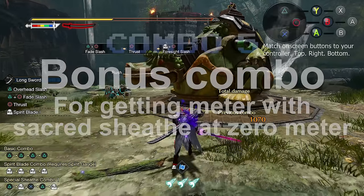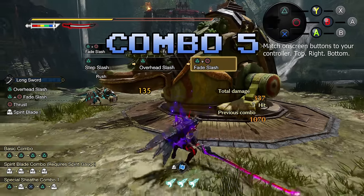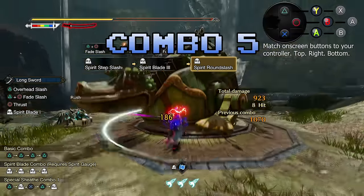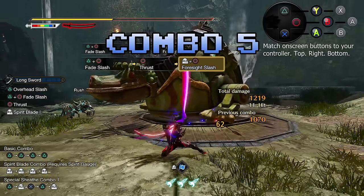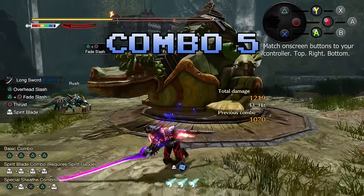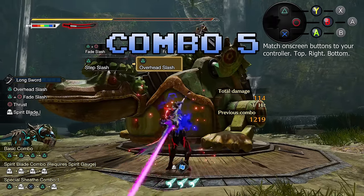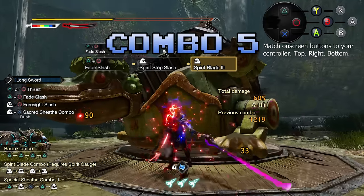Since Longsword is so Wirebug heavy now, Wirebug Whisperer 3 is practically mandatory. I would sacrifice some damage to slot it in, and also get a cat with the Wirebug support move that leaves a Wirebug every so often. You want three Wirebugs as much as possible, so make sure to start a fight with three bugs always. That's my weapon guide for Longsword — hope it helps you guys out, and if so, give the video a like.